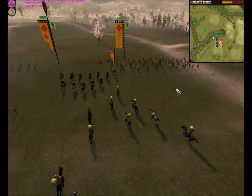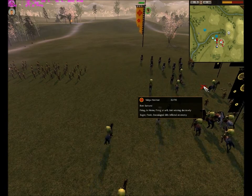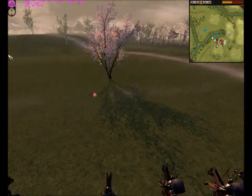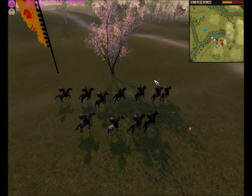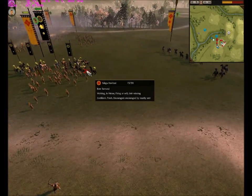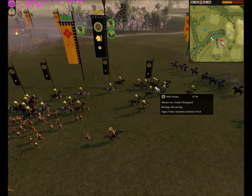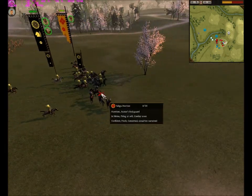At this point I charged my general to engage with his general. My general has been upgraded fully with the melee attack skill tree, so they have increased attack, increased armor, increased charge, increased size and bodyguard — 36 men instead of 30.